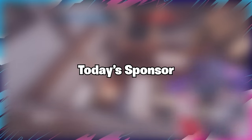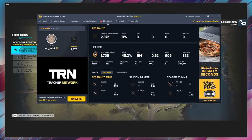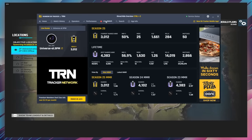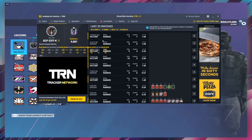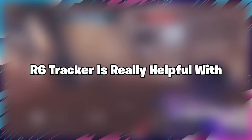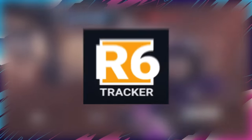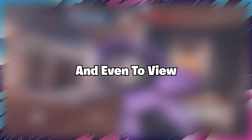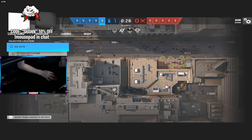Before the video starts I want to talk about today's sponsor, R6 Tracker. R6 Tracker is a built-in stat tracking overlay you can use in-game to track the real-time stats of both your opponents and your own team. You can track your own progress, view performance in the last couple games, check your MMR changes in-game, and much more. R6 Tracker is really helpful with spotting cheating, which is currently a huge issue. It also allows easy profile lookups and viewing global stats — top global player, top global played operators, and many more cool features. Use the link in the description to give R6 Tracker a try, and thank you to R6 Tracker for sponsoring today's video.